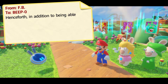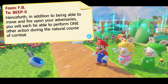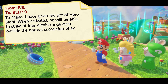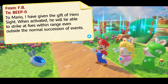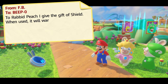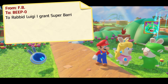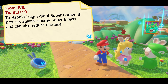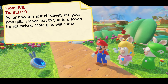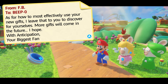Shiny tools! Henceforth, in addition to being able to move and fire upon your adversaries, you will each be able to perform one other action during combat. To Mario, I have given the gift of Hero Sight — when activated, he will strike at foes within range, even outside the normal succession of events. To Rabbit Peach, I give the gift of Shield — when used, it will ward against most weapon damage. And to Rabbit Luigi, I grant Super Barrier — it protects against enemy super effects and can also reduce damage. More gifts will come in the future — your biggest fan.